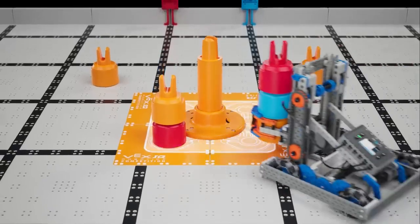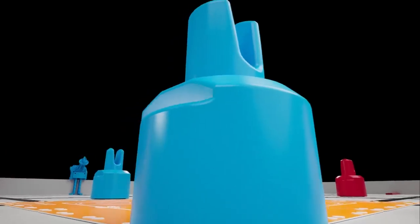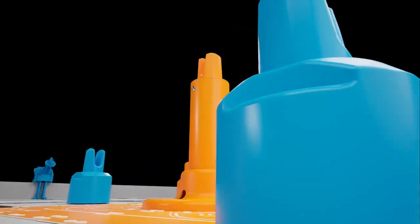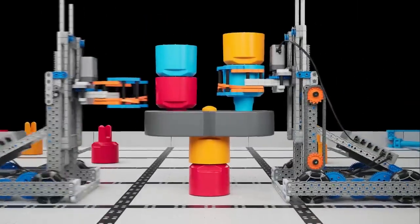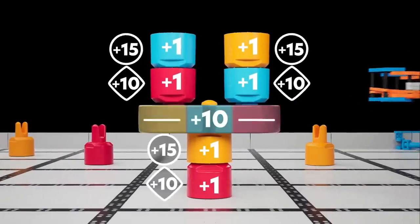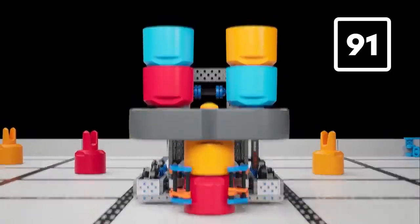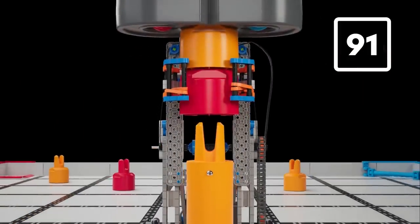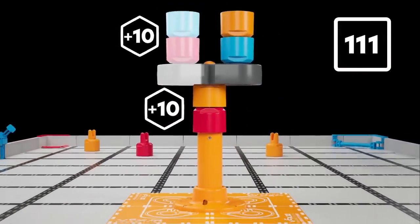Remember, in Mix & Match, strategy is key. High scoring stacks can go even higher by utilizing the standoff goal in the center of the field. This configuration, including six pins and one beam, contains three stacks and is worth 91 points. When placed on the standoff goal, an additional 10 points will be awarded for every stack.